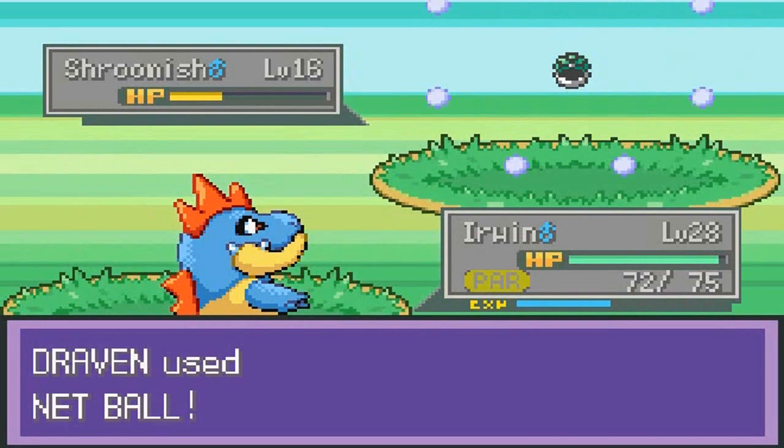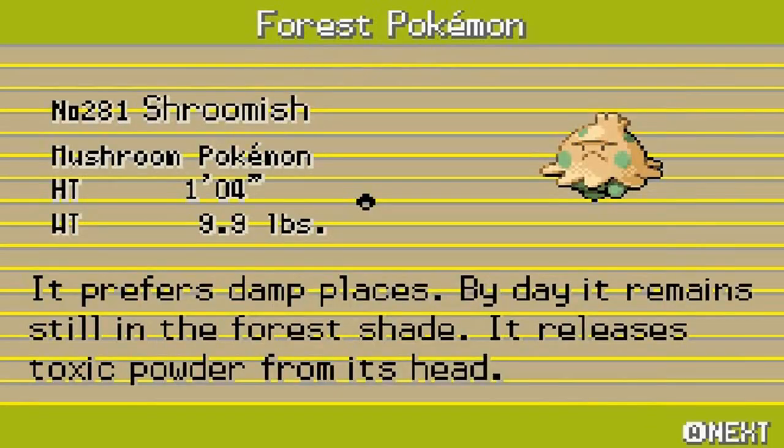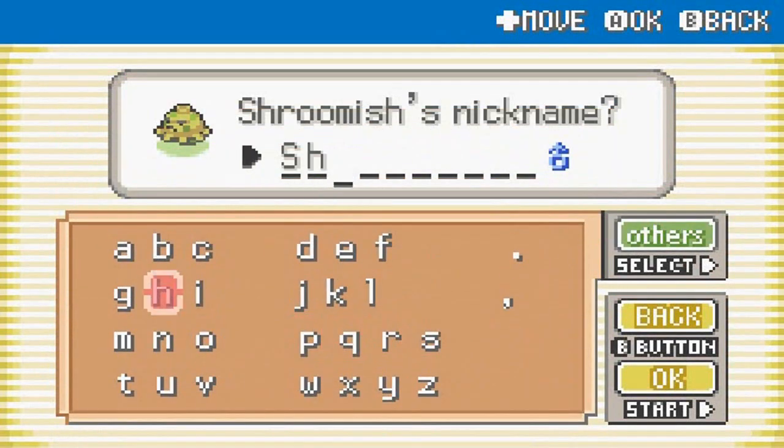That wasn't the one that I wanted to use. I'm gonna break out of that. This is a Pokemon that we definitely need, a Pokemon that we love. It prefers damp places — by day it remains still in the forest shade. It releases toxic powder from its head. We all know what kind of name we're gonna give this guy. Yes, guys — we're gonna name him Shroomly!